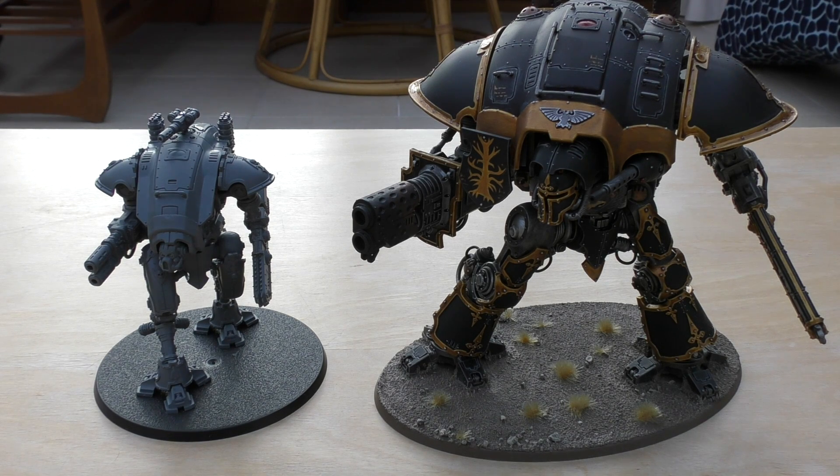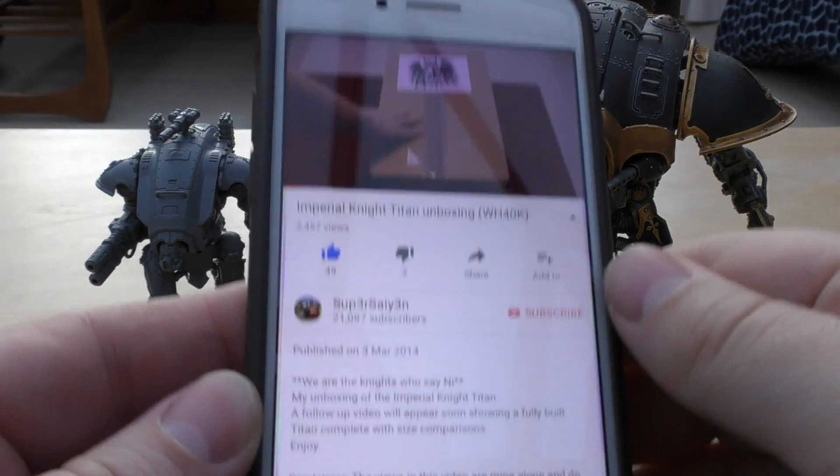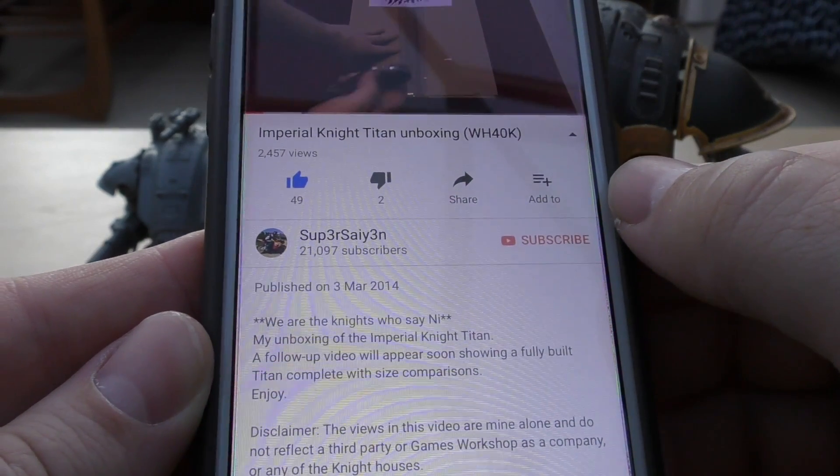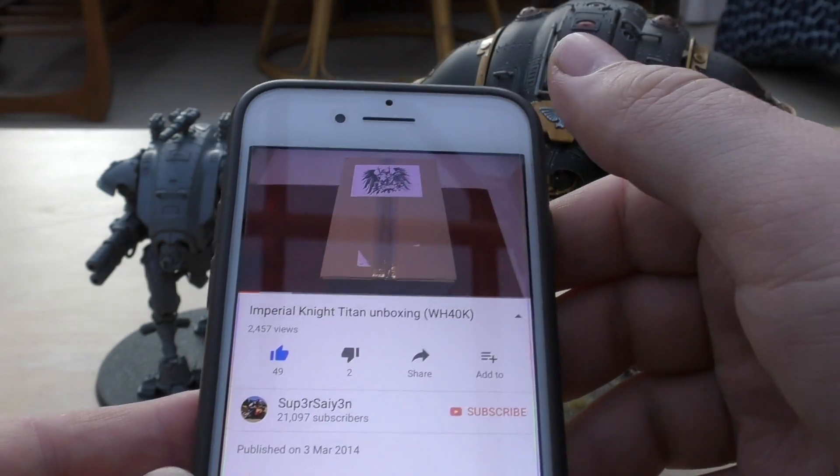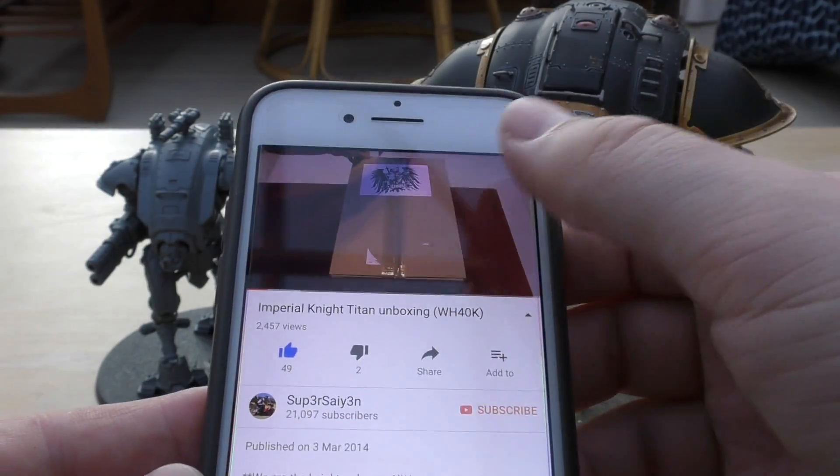Hello and welcome to my Imperial Knight and Armiger Warglaive versus — or comparison — video. The Imperial Knight came out in 2014, 3rd of March apparently; that's when Super Saiyan unboxed it, so it's on the internet so it must be true.